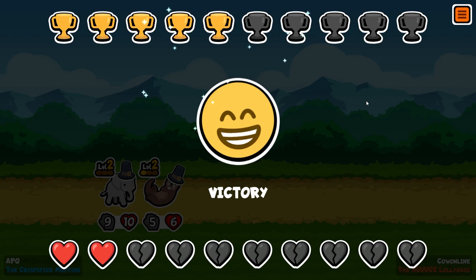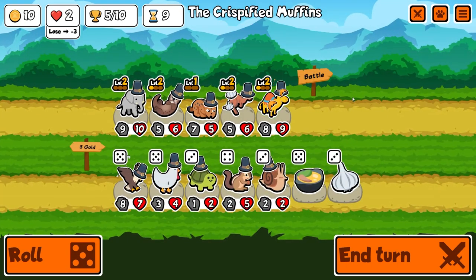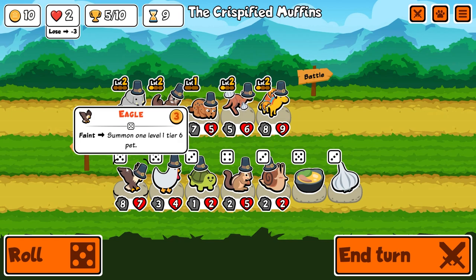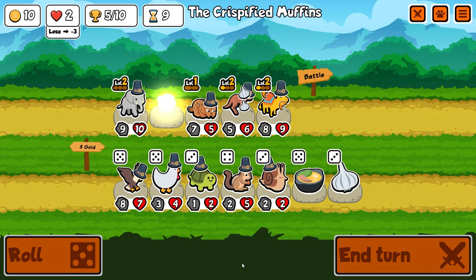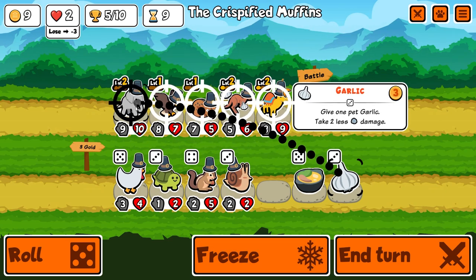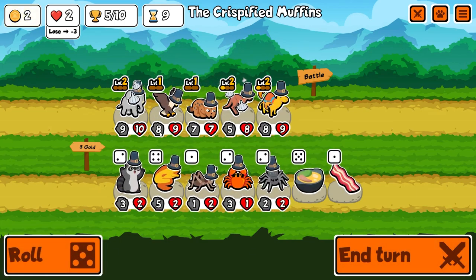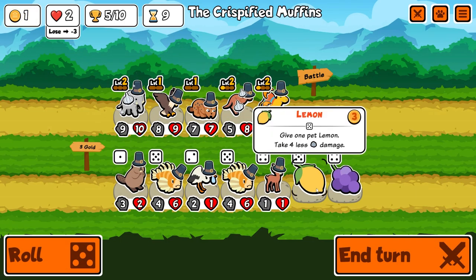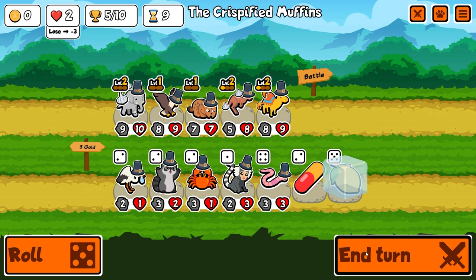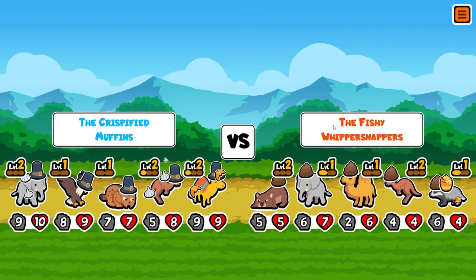Thank you to the lynx for providing that snipe there to assist in our victory. That goes to five trophies — nice! There's the eagle that I know well. Let's get rid of the otter, buy the eagle, buy garlic armor for this fella, buy a stew, re-roll a little bit. Lemon armor is going to be frozen — I'm going to put it on the drone druid.